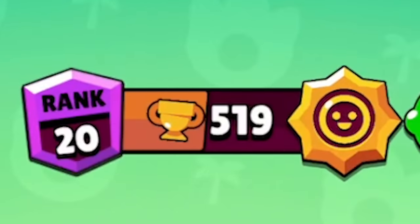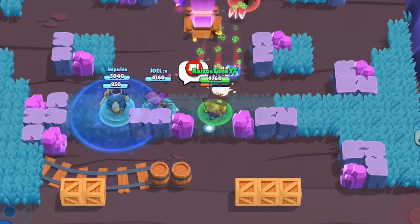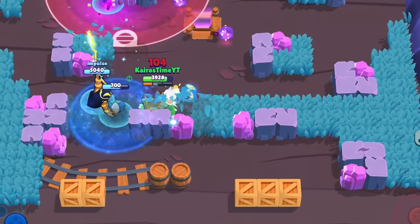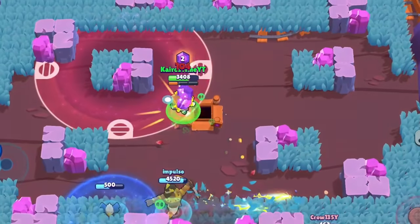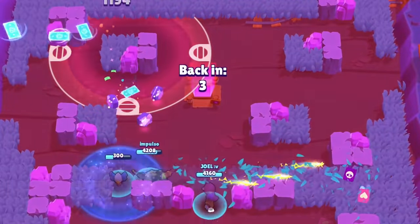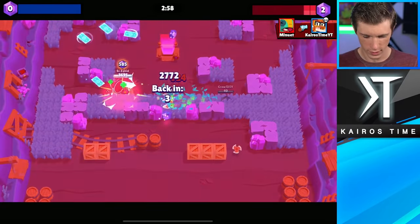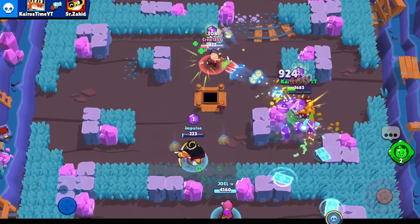For 519 trophies, let's see how strong he feels in gem grab. When I was pushing Griff up to 500 trophies so I could start this challenge, I actually didn't play very much gem grab at all. Most of my pushing happened in Hot Zone, where I found a couple of really solid teammates and we just pushed all the way up to 500 trophies. Starting Griff in gem grab felt a little awkward and I had quite a few close encounters, but once I started getting into the swing of things, Griff started feeling really good in gem grab, and I went on a bit of a winning streak.